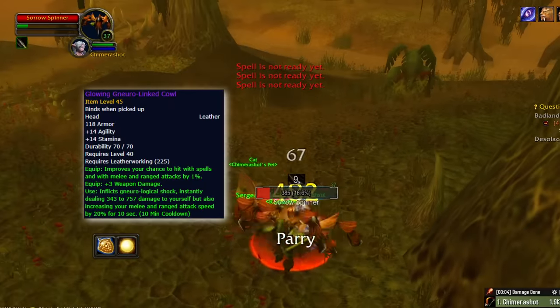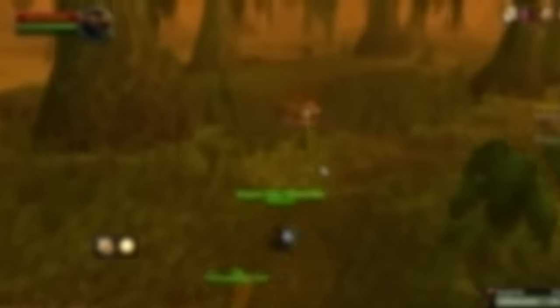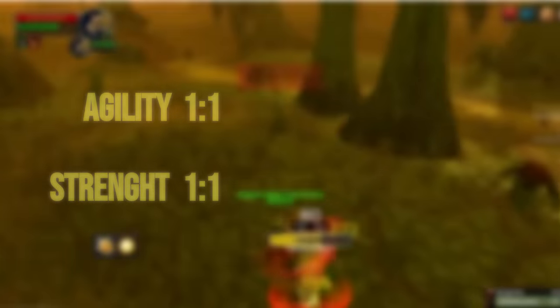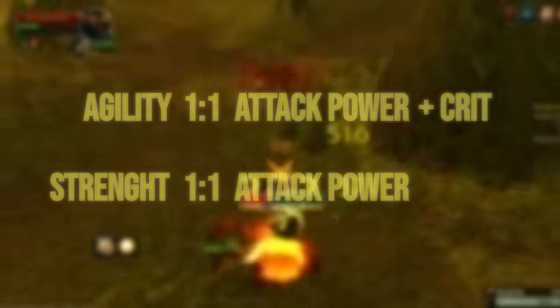You'll want to be Leatherworking for the Helmet and Engineering for the Belt. Keep in mind that when gearing, you scale with both Agility and Strength — both scale 1 to 1, meaning 1 Agility or 1 Strength gives you 1 Attack Power. However, Agility also provides crit and should thus be prioritized.